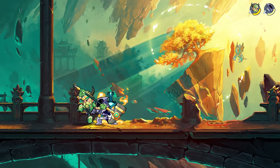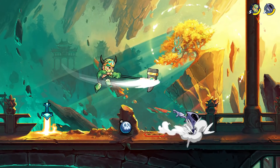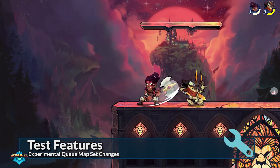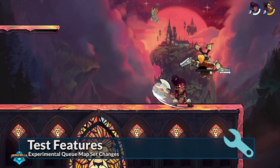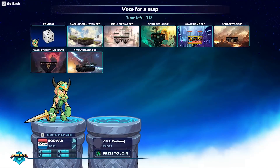This update brings a few new test features. Here's Eric to break down the details. The Experimental Cues map set has been updated as a preview of the new tournament map set that will go live after the mid-season championship. This map set includes Small Brawlhaven, Small Enigma, Spirit Realm,